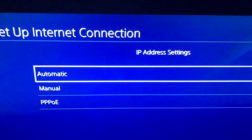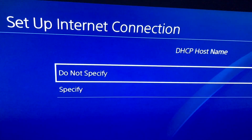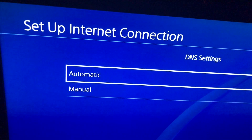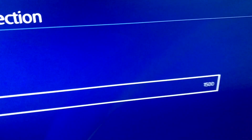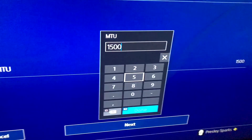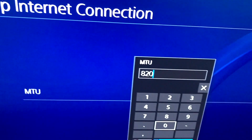Once you get to IP Address Settings, you want to hit Automatic. On the DHCP Host Name, click Do Not Specify. On the DNS Settings, click Automatic. On the MTU Settings, click Manual — yours should default to 1500. Now you want to go ahead and change it to 820 or 800. I'm gonna choose 820.